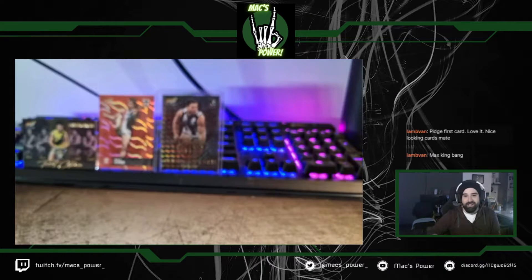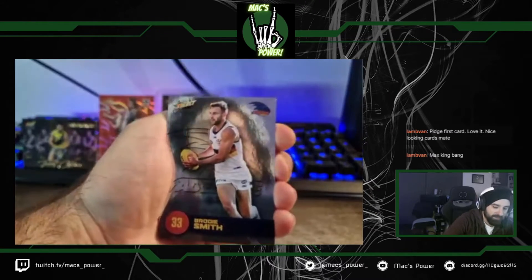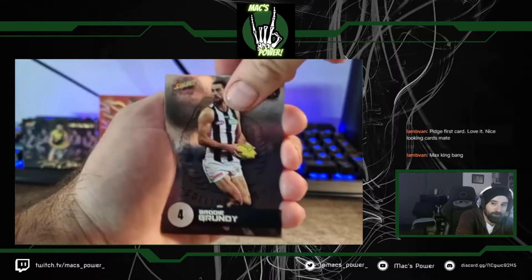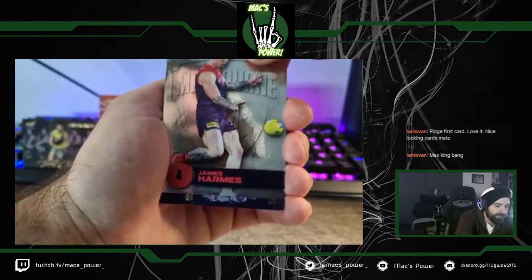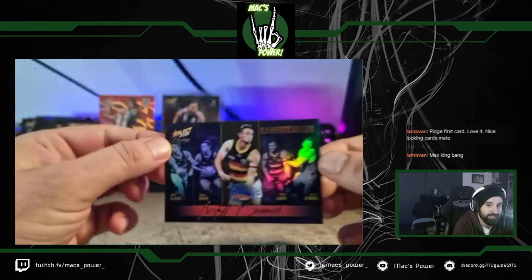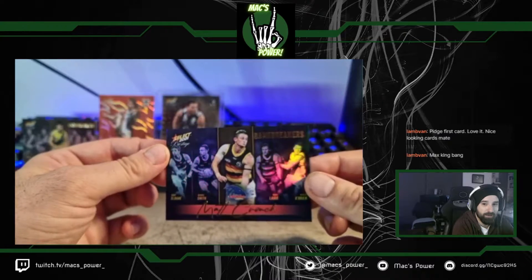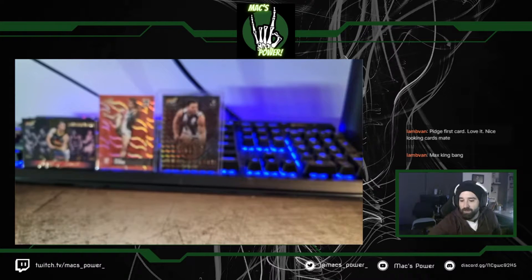Pack five — hoping to see some Essendon cards for Lamb Van. Easy Hipwood, Brodie Smith, Jakey Stringer again. Big Brodie Grundy went off today with a 140-odd, I think. Fifey also had a good one. James Harms, Lockie Hunter. And we've got our nice Matt Crouch Game Breaker — really looks smick with the rainbow foil. Very nice indeed.